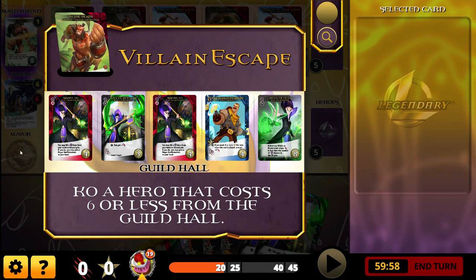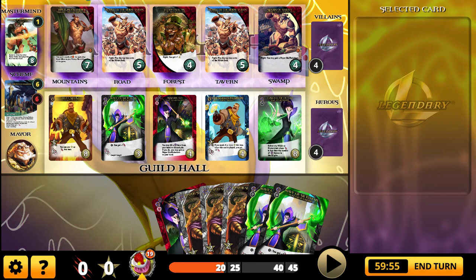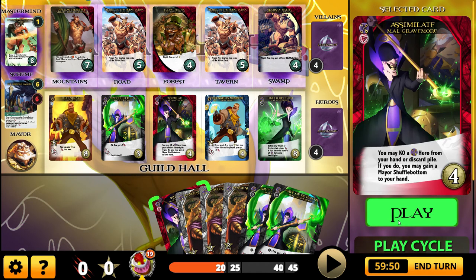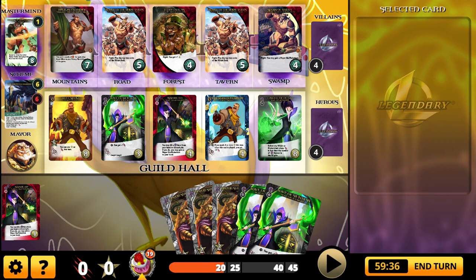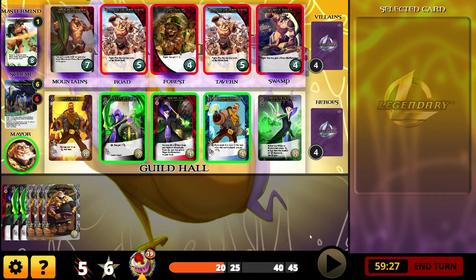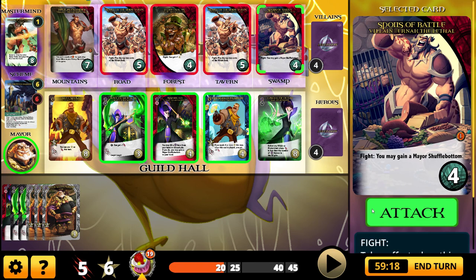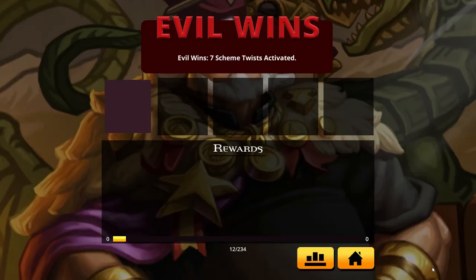Villain escape — so another hero went up there. It's rotten to see them go because you don't get the victory points. I'm not going to have enough to defeat the Mastermind this turn, which potentially means I'm going to lose. We have five attack and six money. Let's go ahead and defeat this villain — I'm going to choose not to get the Mare Shufflebottom. And my turn ends — I lost.